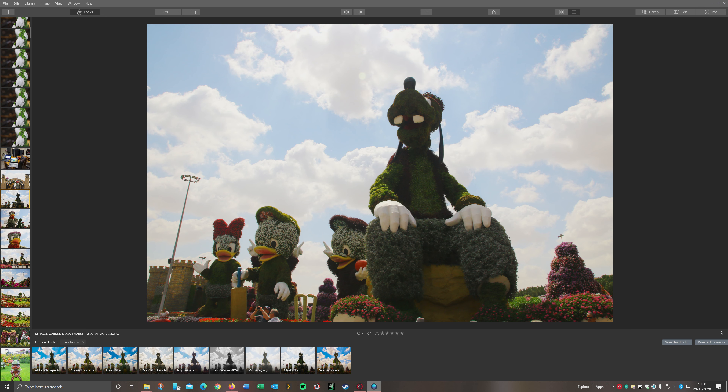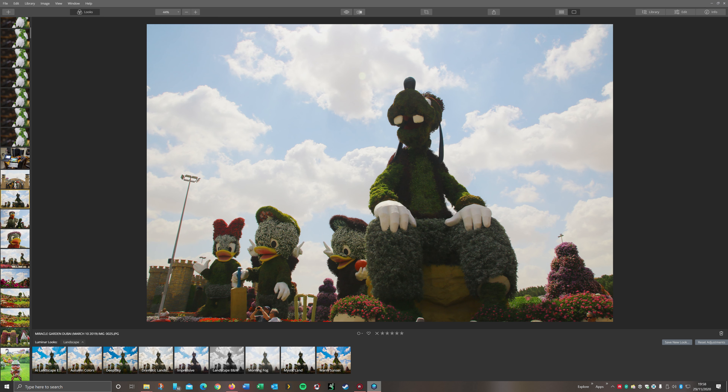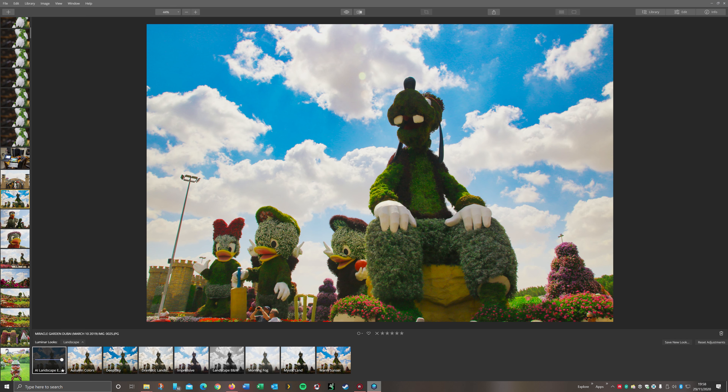Just to give you a quick idea - these are my pictures from Miracle Gardens in Dubai. As you can see, some of them, like this one particularly, you lose the contrast on the front. So if I do AI mode, Landscape AI, this is actually just letting the program do it all.